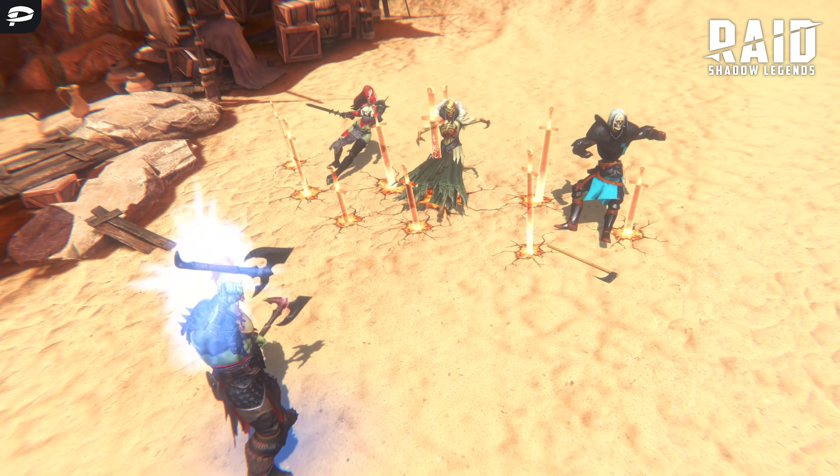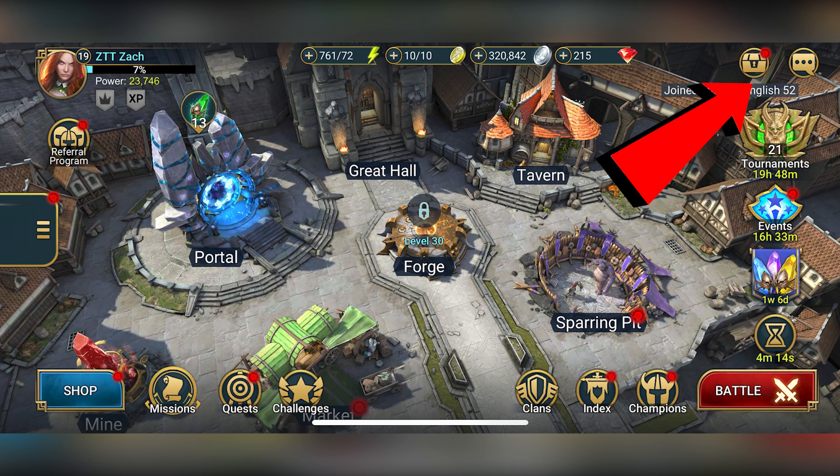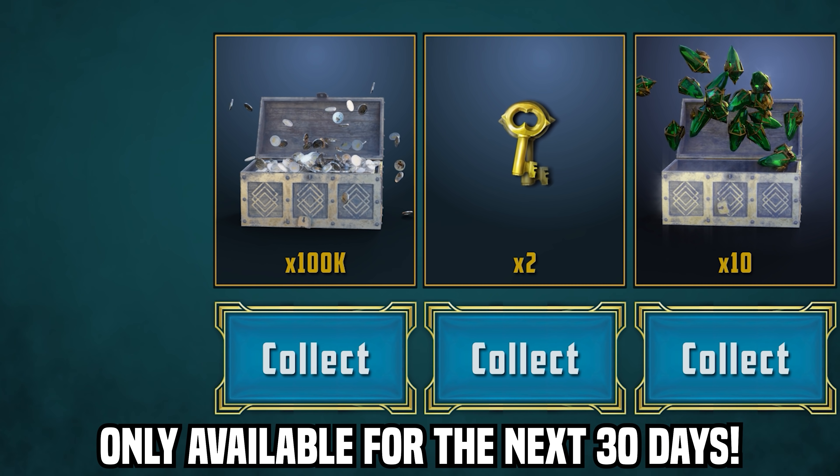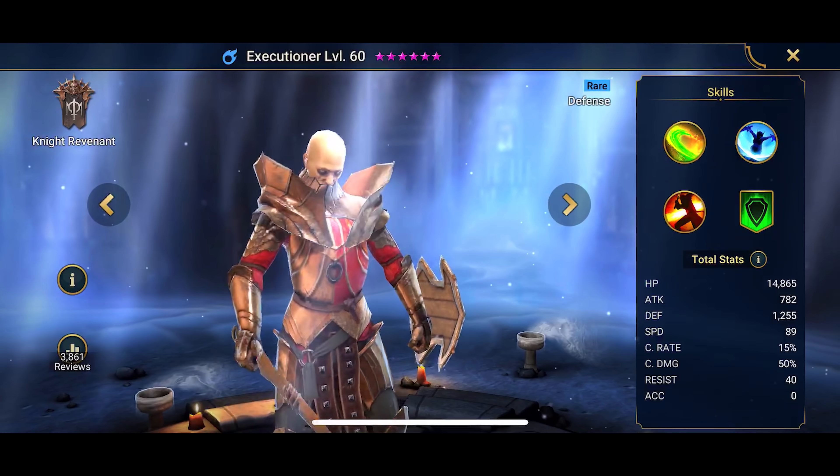Go ahead and download the game by clicking the link in the description box, and if you're a new player that'll start you out with 100,000 silver as well as some clan boss keys, mystery shards, and even an awesome champion. I'll see you guys in there.